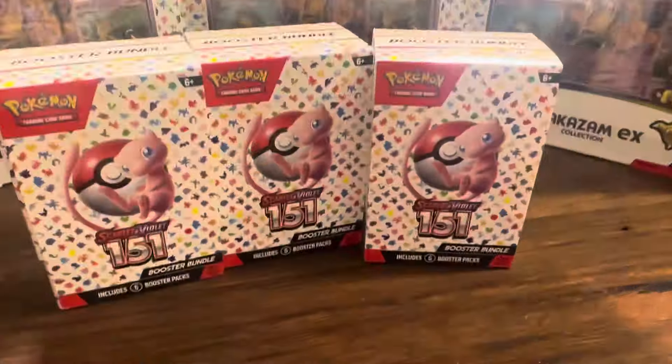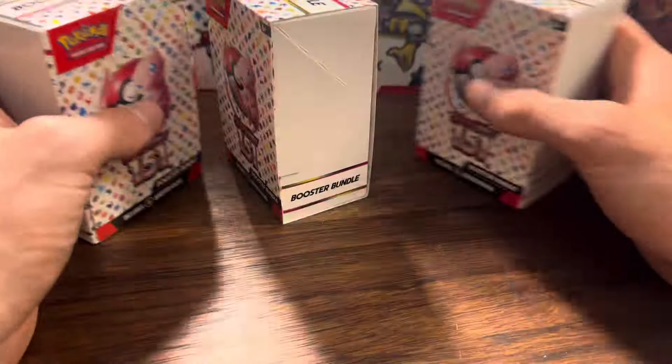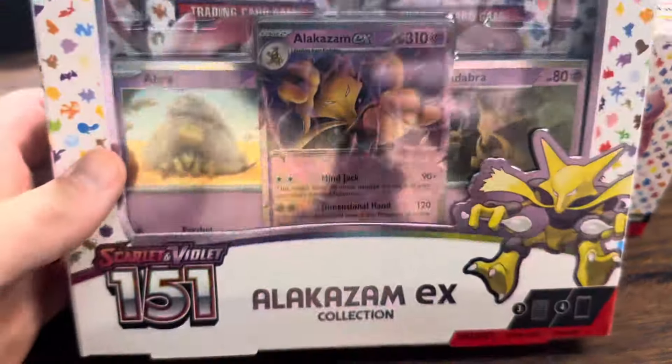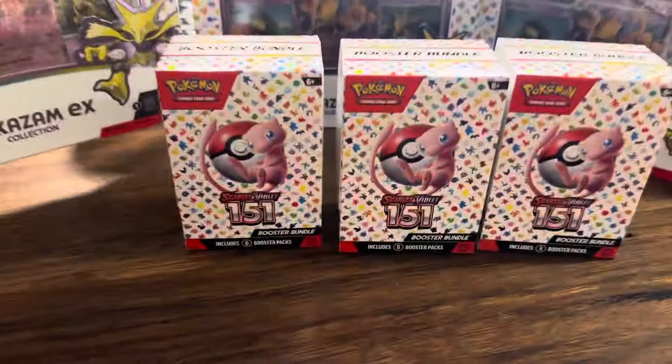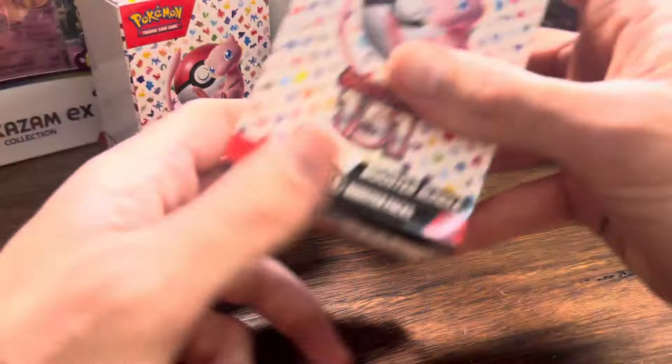It's a Mega 151 opening, ladies and gentlemen. We've got three of these booster packs — holy dooly, ladies and gentlemen — the booster bundles. And we've got three of these Dirty Devils, the Alakazam EX Collection, which are guaranteed to have a Charizard in them, apparently. Alright, ladies and gentlemen, let's rip straight into it.